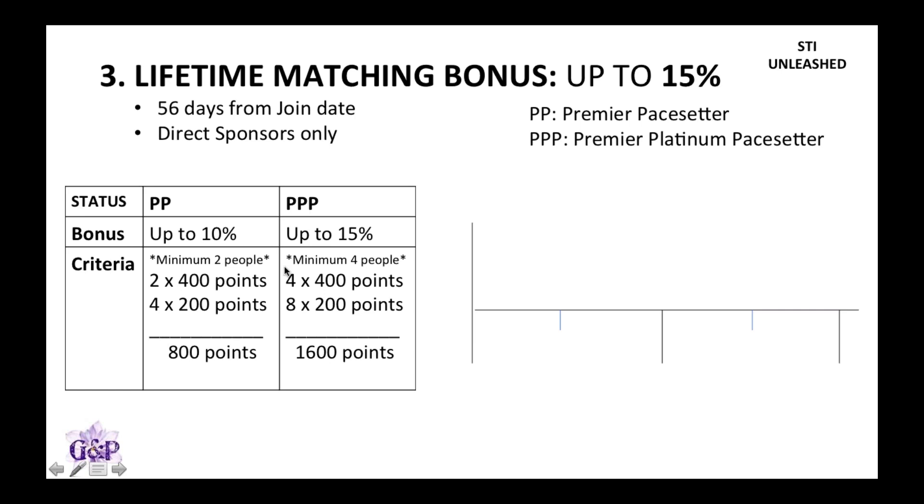For Premier Platinum Pay Setter, the minimum number of people is four. You can either get four people with 400 points each, or eight people with 200 points each. The total number of points between all of these people needs to be 1600.